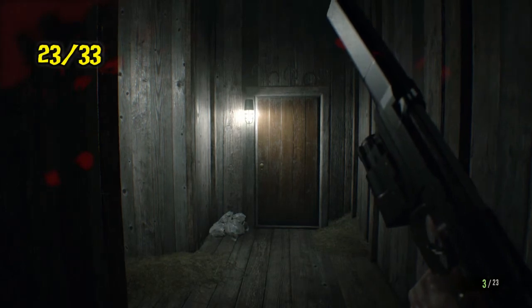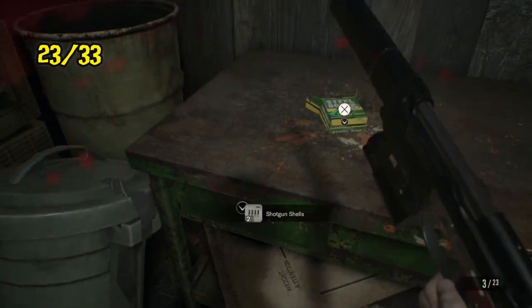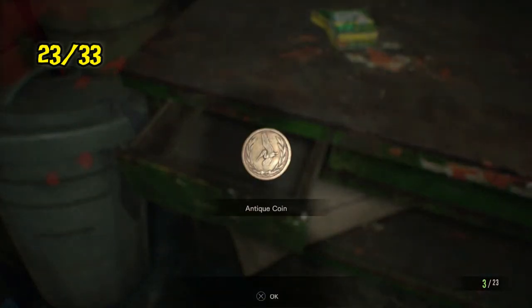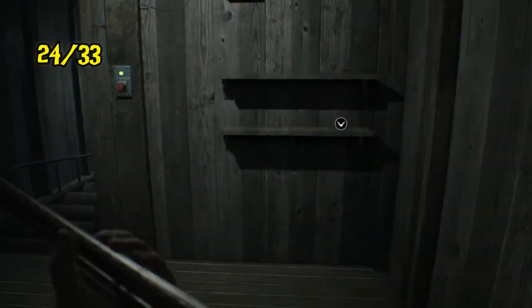Number 23 is in another very tricky trap room — there's a lot of explosives in here. I've already cleared them out and it's back where it was in normal difficulty, in the drawer here. Number 24 is once again exactly where it was before, right across from the guy that gives you the actual code.